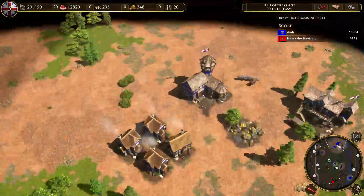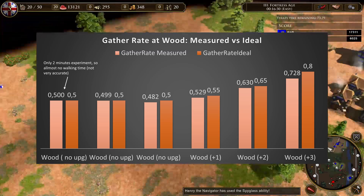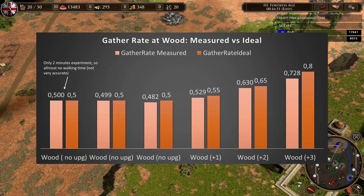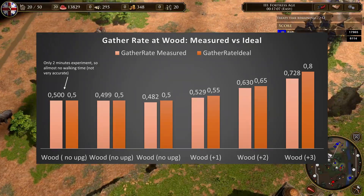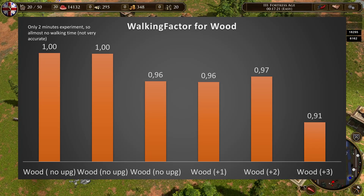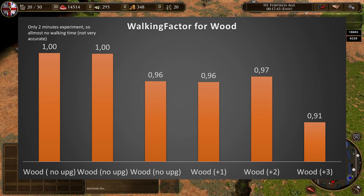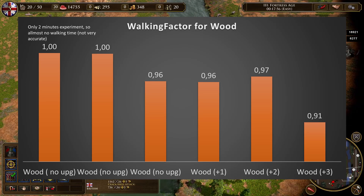Now let's look at wood. The first thing which is immediately obvious is that the measured wood gather rates are much closer to the ideal wood gather rates. This is because the distances between single trees are smaller, and you're generally putting fewer villagers on a single tree so it lasts longer than a hunt. Hunts also decay, so you usually use more villagers on a single hunt than on a single tree. Getting wood upgrades does have a small impact — the higher the upgrades, the more your villagers walk, so the walking factor decreases slightly. The bigger drop at the +3 upgrade probably came from having to switch villagers to new forests. For wood, a reasonable walking factor to use is 95%. If you want to be conservative, you can use 90%.